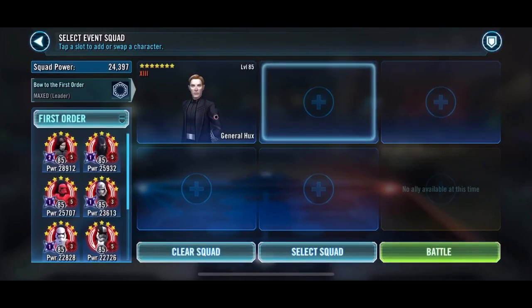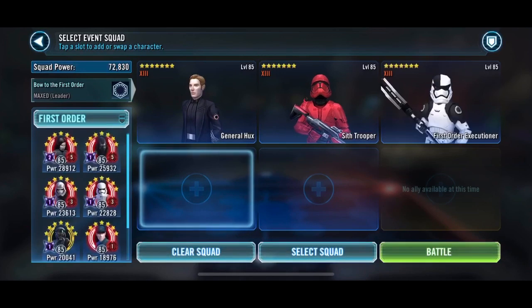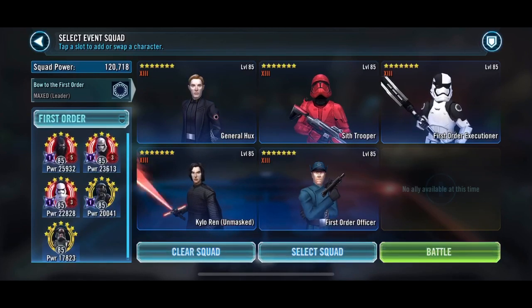Hello, Galaxy Heroes Phase 2 Dark Side GOTB. I've been playing around and realized I've been missing out by running Crew Unmasked as my lead and General Hux on the side, because it takes away from the damage dealt. There's also the additional bonus that the enemy can't counter-attack.